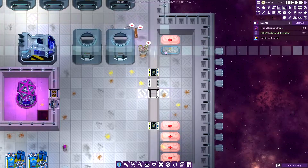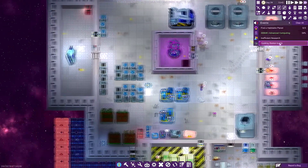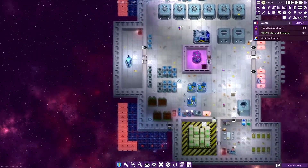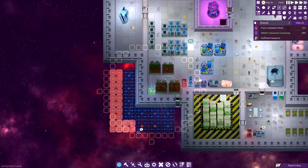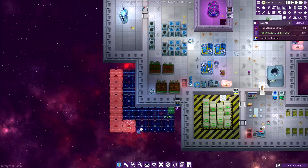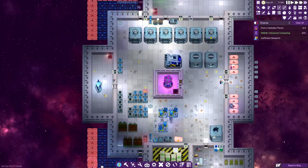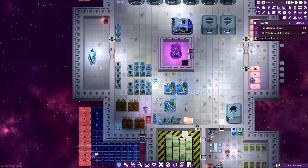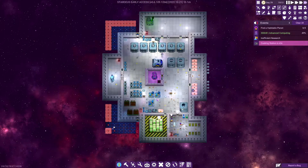We'll probably place the batteries in this back room here. Wait — if we have a fire or something, we've got to worry about it. It's a pretty decent start.